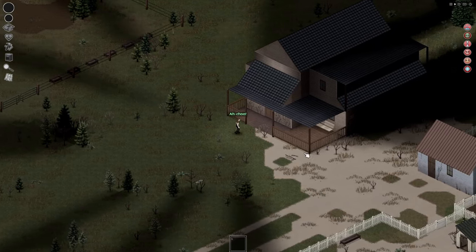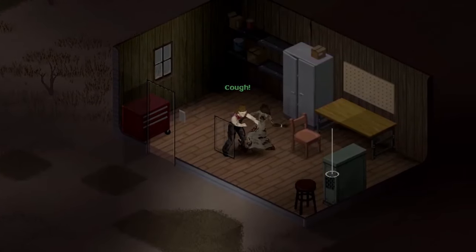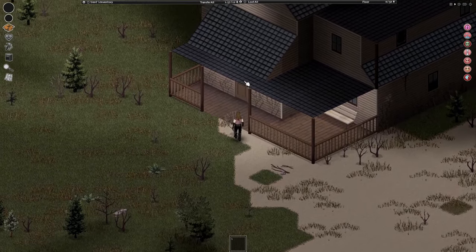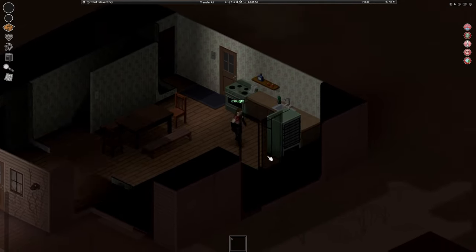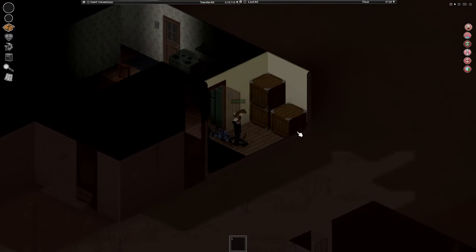There were a few zombies inside, so I had to go to the shed first to grab some equipment. The shed was basically empty except for a wooden plank. Took that, headed inside, and went to take care of the rest. Found a can opener, so now I can eat my beans. All the fresh food in the world in this challenge has gone rotten, so finding a can opener for canned food is good.